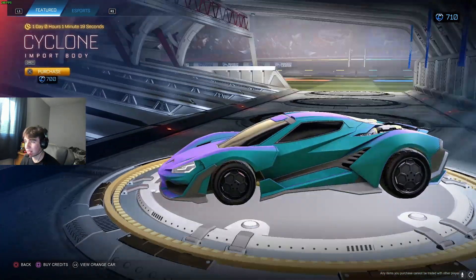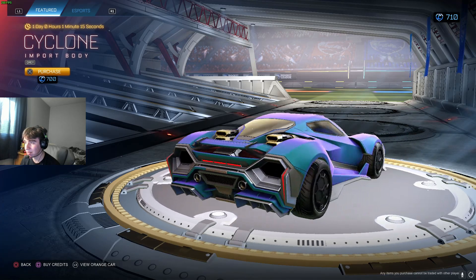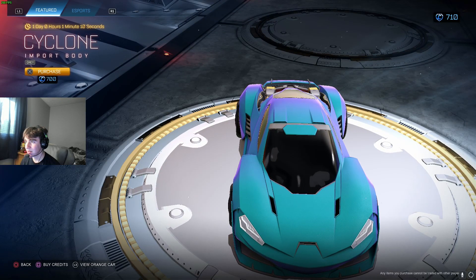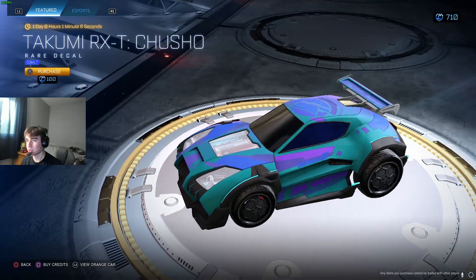Cyclone Gray — alright, Cyclone's kind of a cool car, great, makes it look kind of sweet. There's the back view, side view looking kind of decent. Not the worst car out there for sure, maybe a buy if you like that car. Could be RXT too — Cobalt.